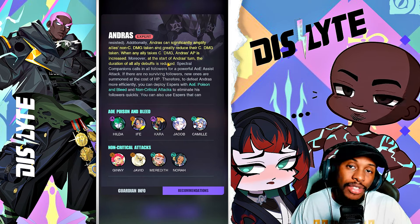Additionally, Andres can significantly amplify allies' non-crit damage taken and greatly reduce their crit damage taken. When any ally takes crit damage, Andres' AP is increased. Moreover, at the start of Andres' turn, the duration of all ally debuffs is reduced — so having someone able to extend debuffs is very, very important. That's why units like Hilda are going to be massive here. Spectral Companions calls in all followers for a powerful AoE assist attack; if there are no surviving followers, new ones are summoned at the cost of HP, which is the metric to kill him faster. To defeat Andres more efficiently, deploy espers with AoE poison, bleed, and non-critical attacks to eliminate his followers quickly.